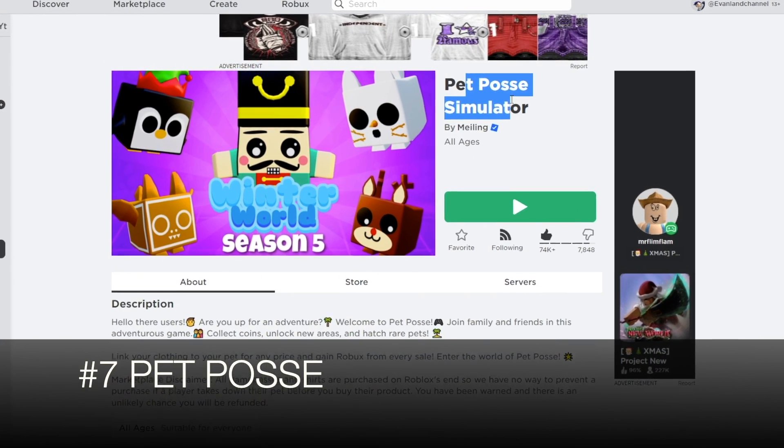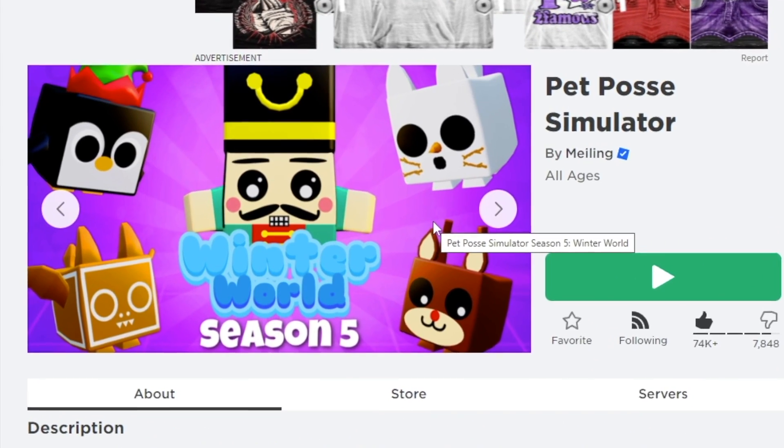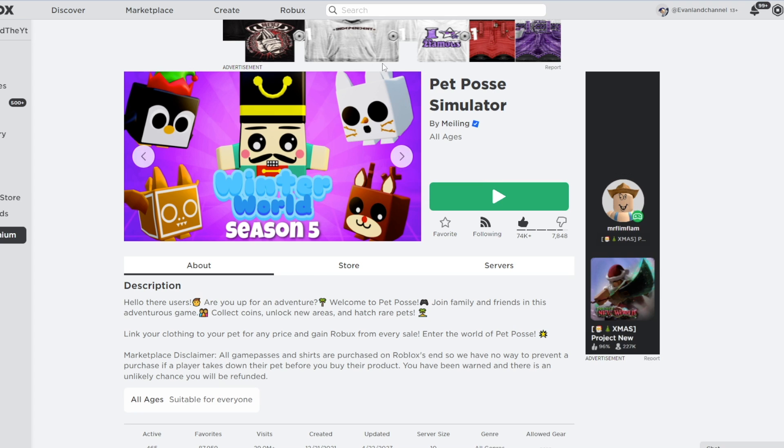Number 7 — quite a few people might know this one — Pet Posse Simulator. It's pretty fun; it's just like Pet Simulator X except you can take the pets you get and sell them. Make sure to check it out.